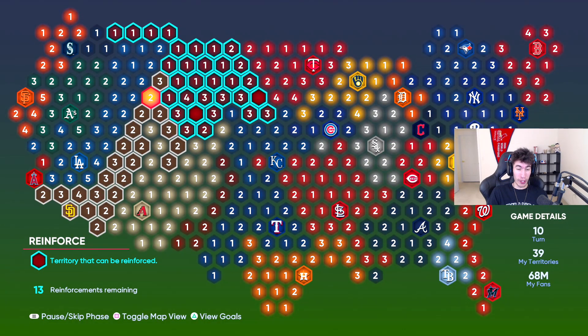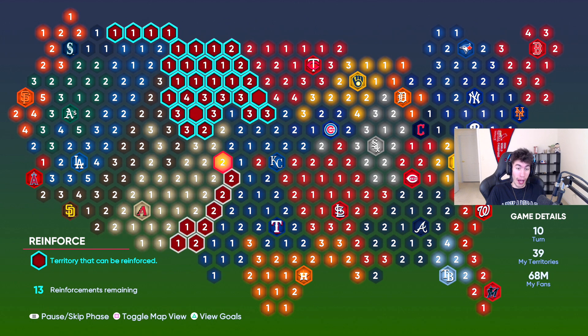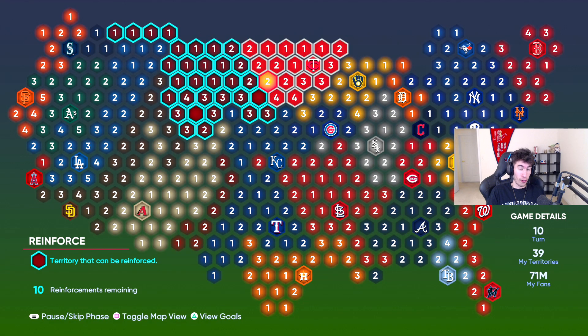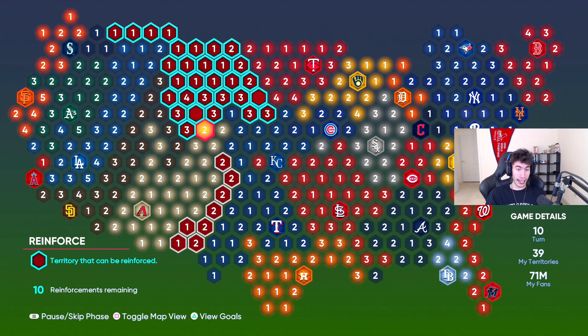My little area down here got broken off — I can't reinforce this spot because it got broken off by the Diamondbacks. I've got to make sure I get this back so I can keep reinforcing that portion of the wall. I don't want them attacking this stronghold, so I'm going to add some fans there. If they do challenge it, you're going to have to play that game. Really pay attention to your strongholds — that's why I like to surround them.